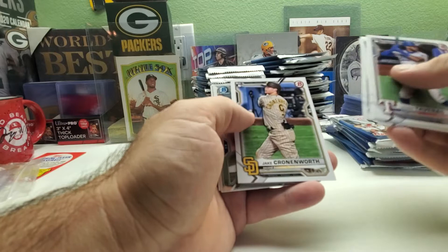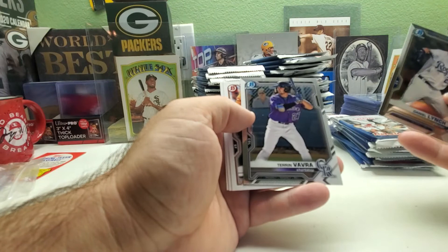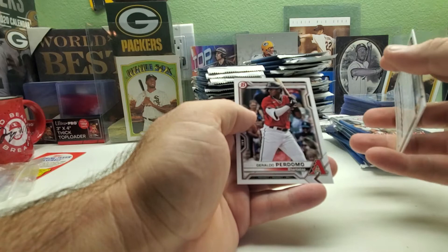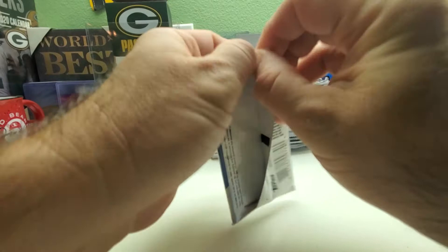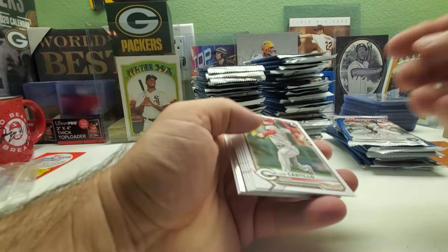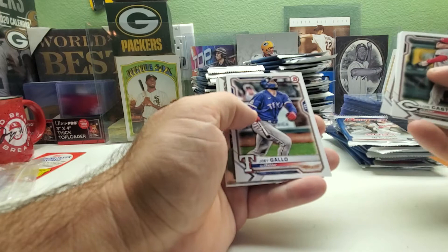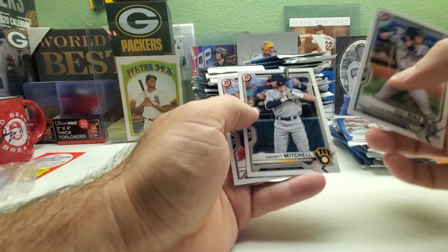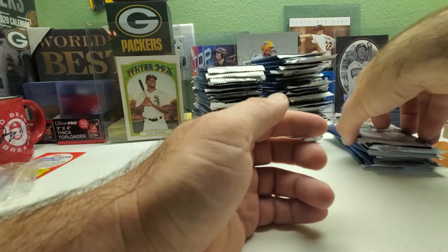We got Tavares, Jazz Chisholm, Casey Mize, Deivi Garcia rookies, Jake Collinsworth, Daniel Lynch, and Turvin Vavia. Helo Rojas, Nick Gonzalez, and Geraldo Perdomo. That feels like I've been opening a lot already. Still looks like there's tons of cards here. Luis Castillo, Cody Bellinger, Josh Donaldson, Aaron Nola, and Joey Gallo. Chrome: Bryce Jarvis, O'Neal Cruz. Prospect paper: Eddie Diaz First Bowman, Garrett Mitchell, and Nolan Gorman.